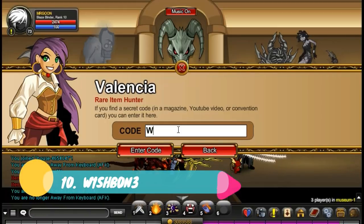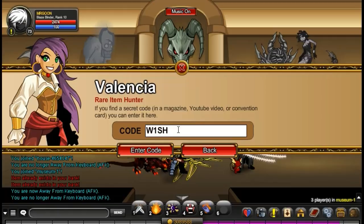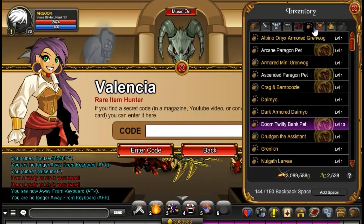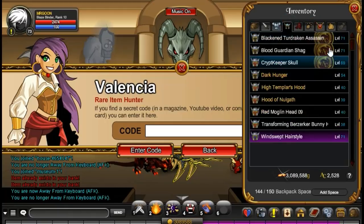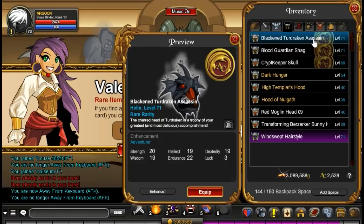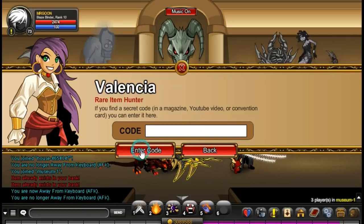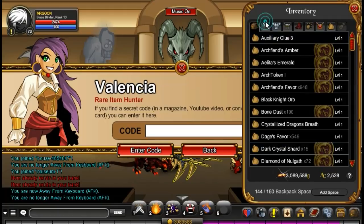Cracking on, number 10 is Wishbone. This is one of the codes you can use at Joymuseum with Valencia. Now the vast majority of these codes I imagine you will all know about, as they very rarely add new ones nowadays, but I thought it was about time I put them in my particular favourite order. Wishbone is here because it is plain and simple and I don't really like the turkey head much compared to the badger. So number 9 is Hakuna Katana, which has made the number 9 spot purely because it has quite a good ring to its name.